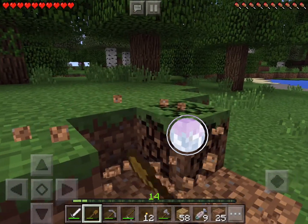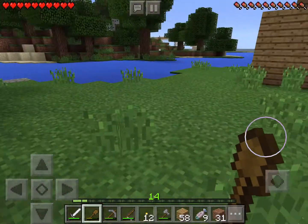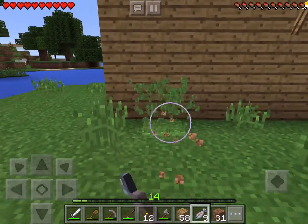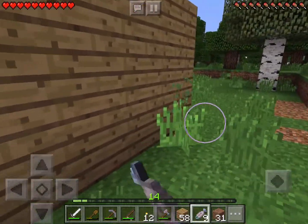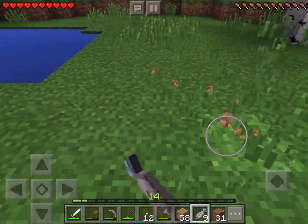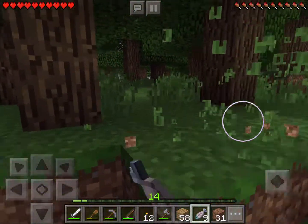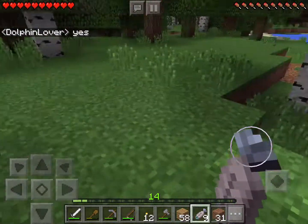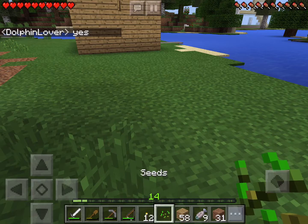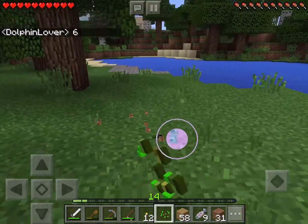I do want to do a decent-sized farm because right now the only food we have is wheat and fish. I need some seeds, so I'll basically become a little bit of a lawn mower here. I don't know if anyone has seeds — Dolphin Lover, do you have seeds? I have one. All that work and I only got one seed. Okay, six. Well, we're going to need some more than that, so I'm going to do a little bit more farming of seeds.